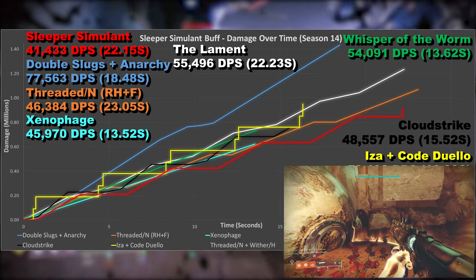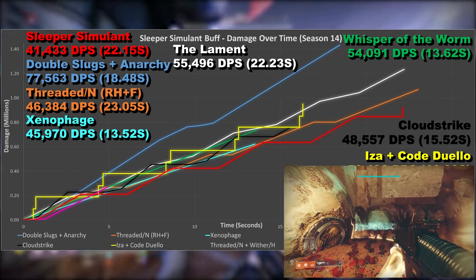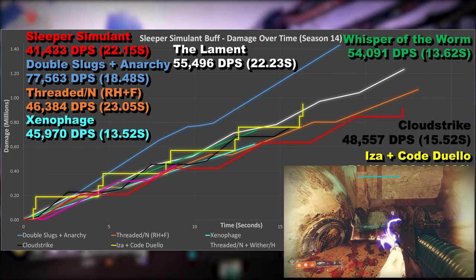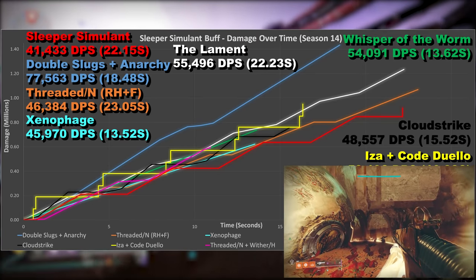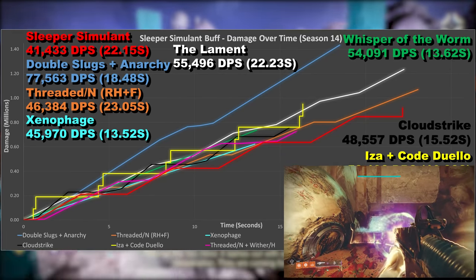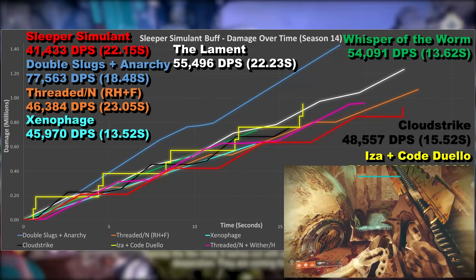Threaded Needle with Witherhorde now. Since this has a tick-damaging weapon paired with it, I do expect this combo to be slightly better as well, but you're taking up 2 weapon slots in order to achieve this. It can be easy to fumble when switching between the two in the heat of the moment, and the burst DPS is a lot lower. It does also have the second highest damage in the test — second only to Double Slugs and Anarchy.